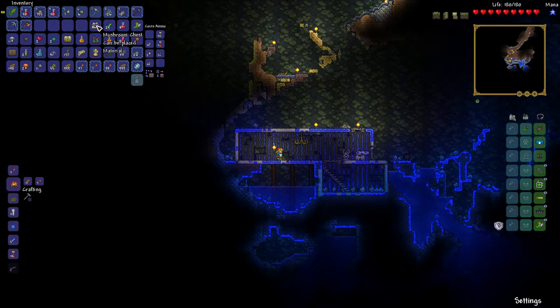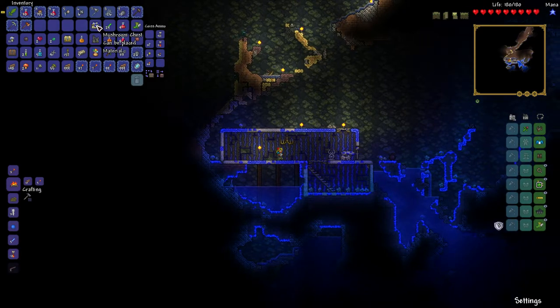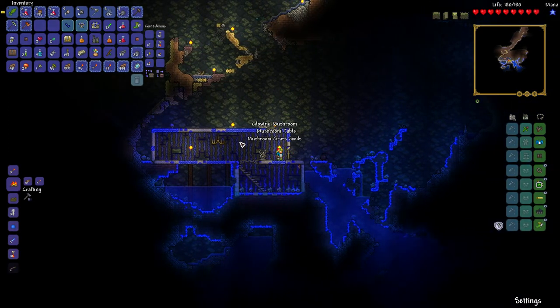If you want a mushroom chest, look for the houses in the mushroom biome, break the chest, and put it in your inventory.